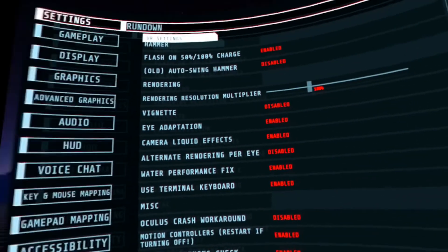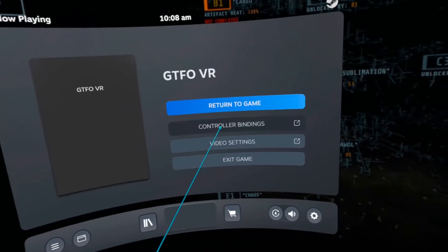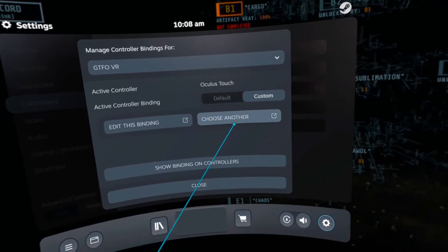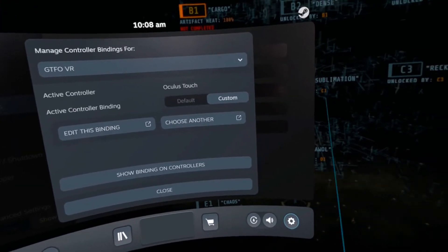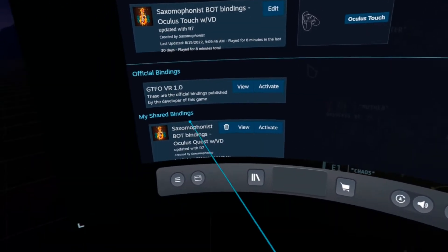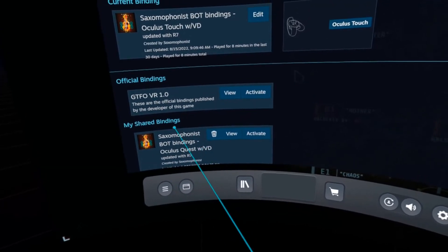I'm going to go into your settings, choose another, and then you're going to want to find this one — bot binding. For Oculus Quest, it is just for Oculus Touch. I've set it up there but the wording hasn't translated.